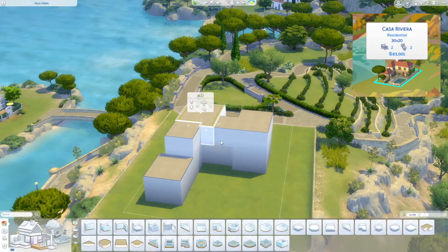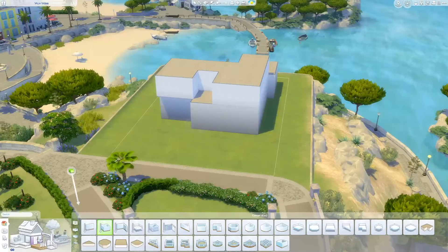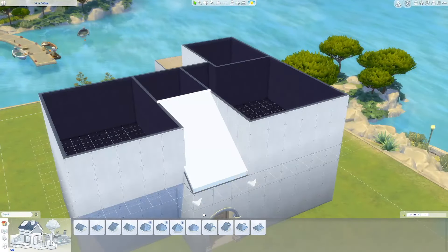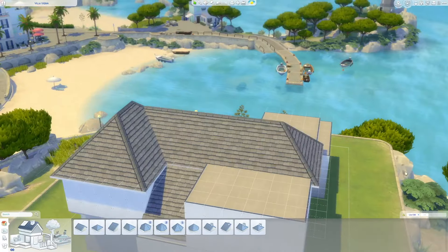Today we're going to be using the new Riviera Retreat Kit along with a whole bunch of other packs and kits to make what this house is going to be called Casa Riviera. This is probably my 10th attempt at this style of house.